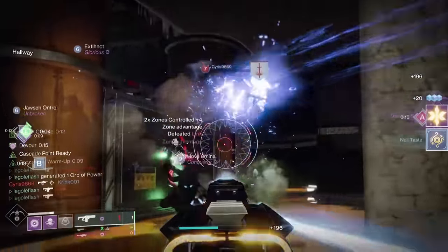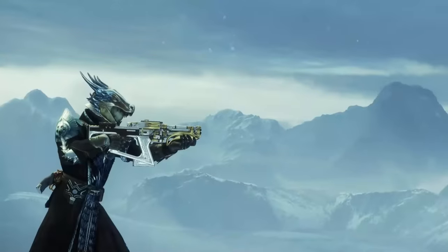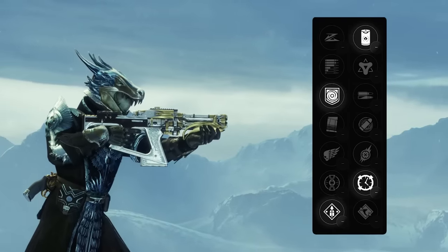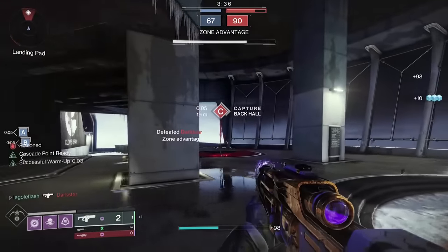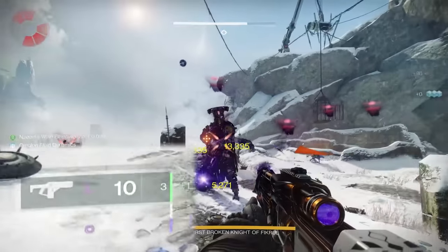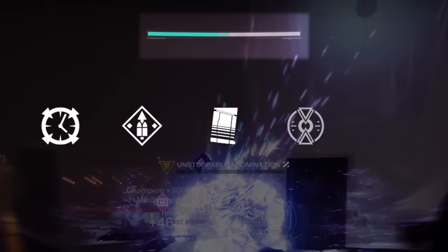The Dawning is back and with it comes the best version of Glacioclasm we've ever had in Destiny 2. Not only does the new perk pool bring two incredibly strong god rolls for PvE, but it actually fixes the biggest weakness it had in PvP. Here's every version to look out for and why this third iteration of Glacioclasm could take the title as the best fusion rifle in the game.